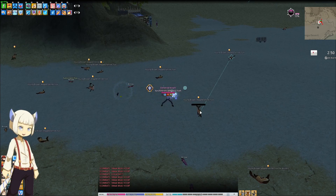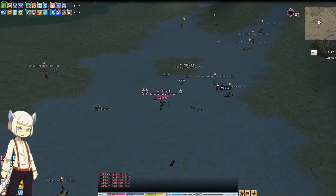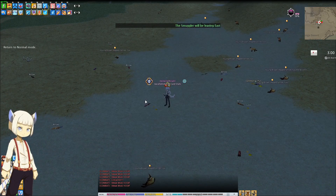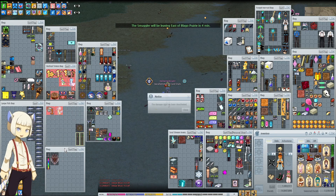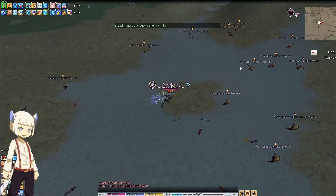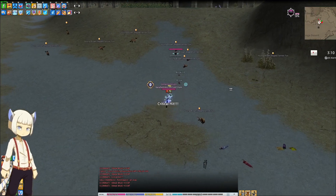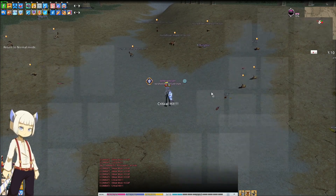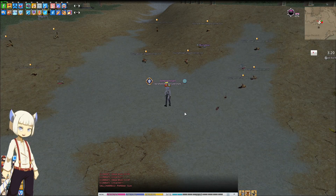The big advantage to damage skins is the numbers look bigger, which is kind of nice for players that want that. If we turn off damage skins completely, you can see how small the numbers look. When you use a damage skin, the numbers are like three, four times bigger.